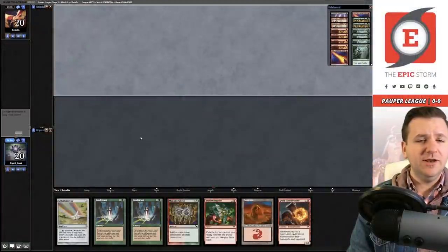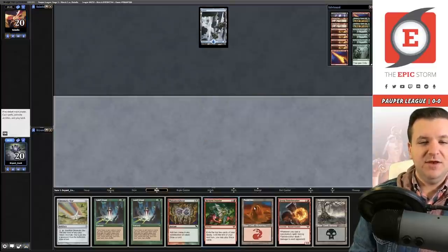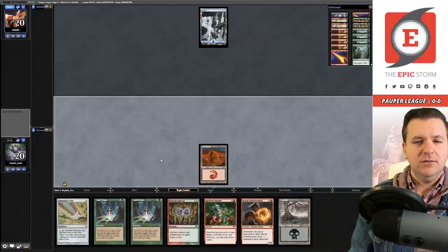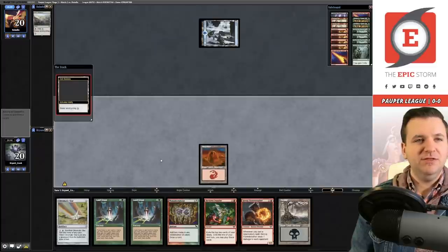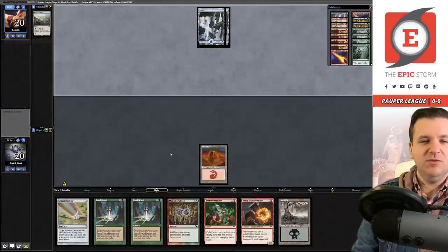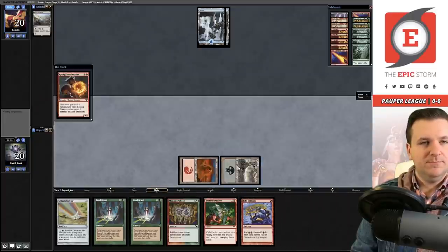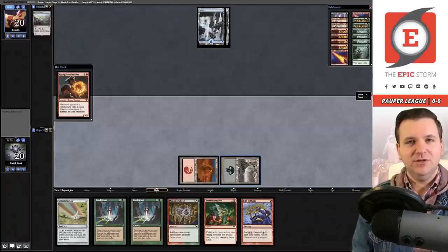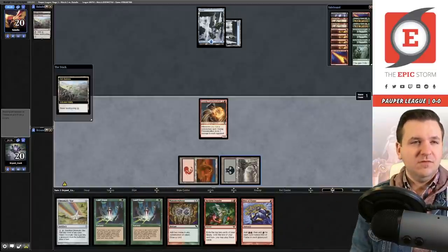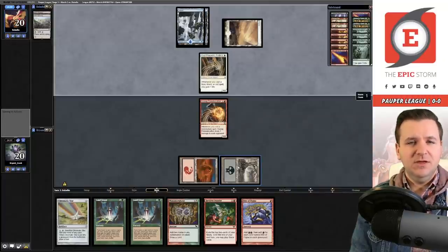Match one, we're on the draw. I'm going to keep this hand. An island — right out of the gates we're facing the menace. There's no point playing out the Chrome Star, I'll just pass and try to play my Flame Breather on turn two. These fairy decks are tough but we'll try to do our thing. They're cycling Ash Barons — looks like they might be Familiars.